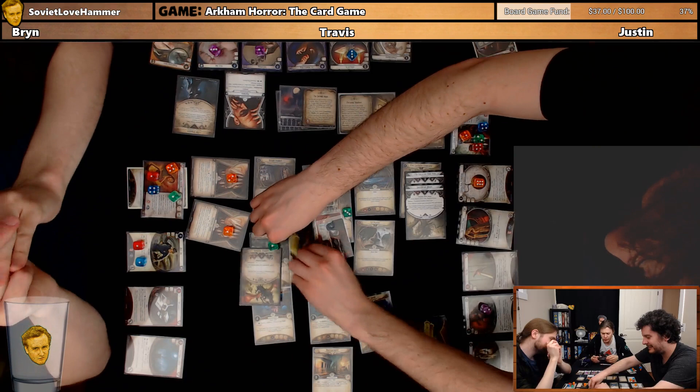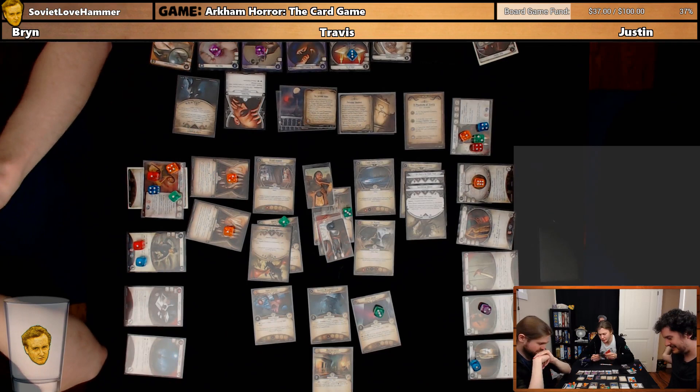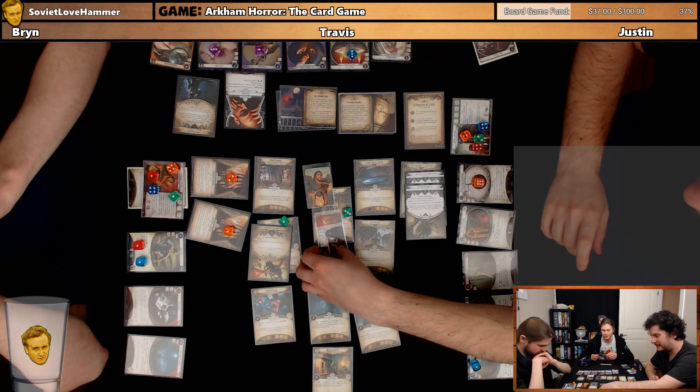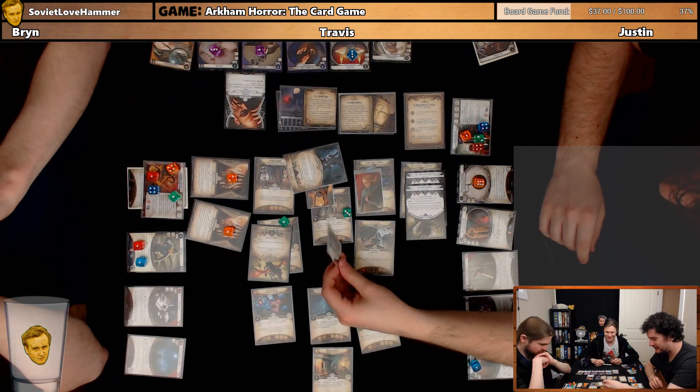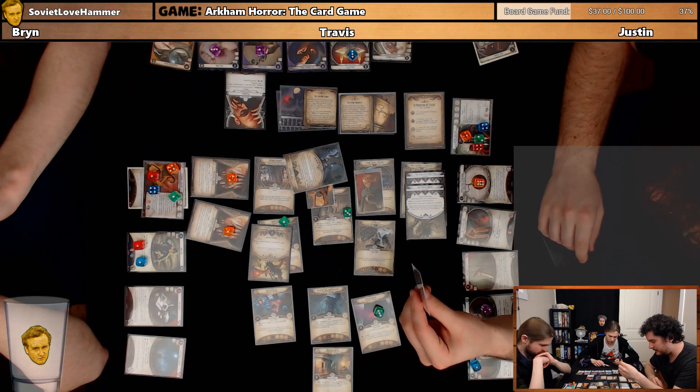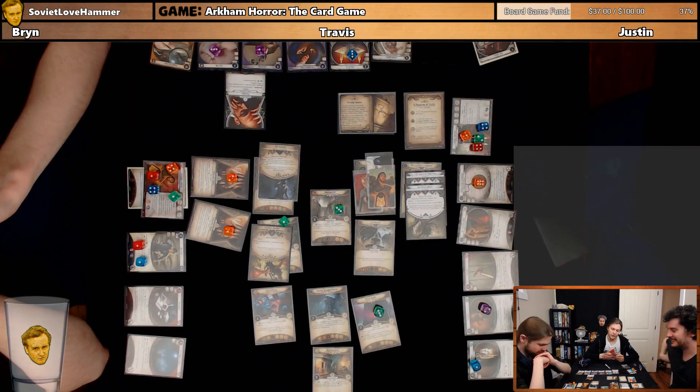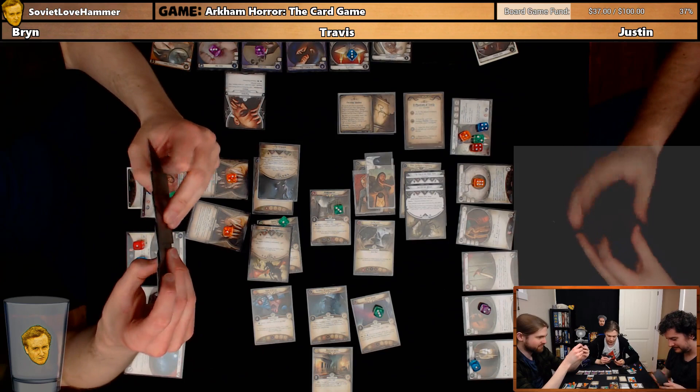Birds start to chirp eagerly. An orange tint slowly spreads across the sky as the creatures of the night shrink back into the darkness. You spend most of the day resting, and the daylight passes quickly with very little to show for it. Before you're able to fully recover from the previous night's events, it is evening once more. Each investigator disengages from each enemy and may move to a connecting location.